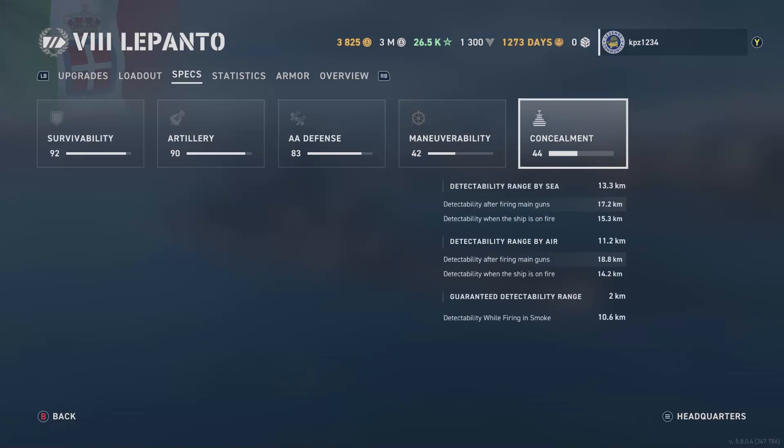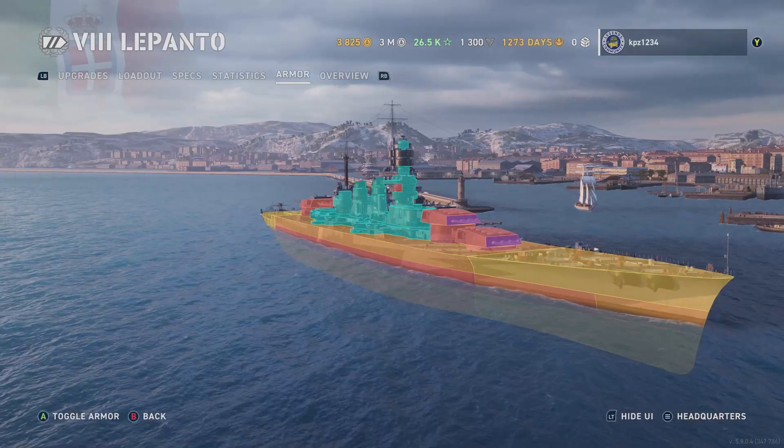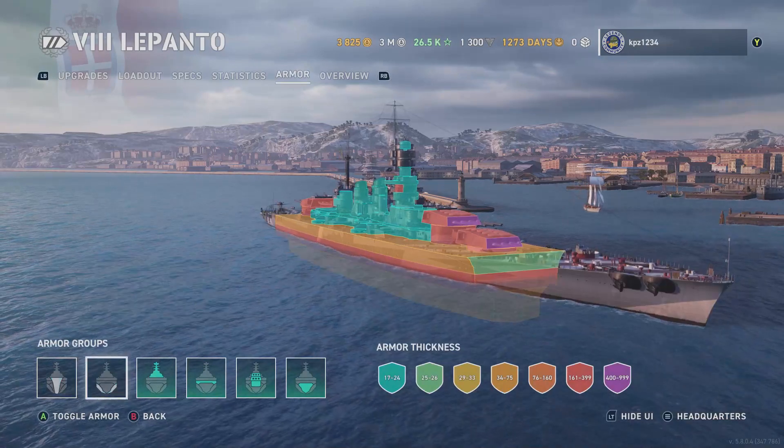Maneuverability: 30.4 knots, 910 meter turning circle, 16.7 second rudder shift time. Concealment: 13.3 km on the surface, 11.2 km from the air, 10.6 km when firing in smoke. Looking at the stats: we've played 15 matches in the Pants with a 60% win rate, main battery accuracy a disappointing 35%, kill-death ratio 0.9 despite the last game being our best in kills and max damage. A previous build shot down 14 or 16 airplanes, which is why I built it the way I did — I think you'd be targeted by carriers.